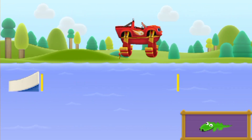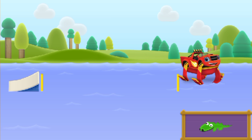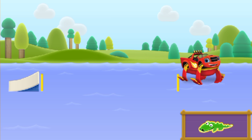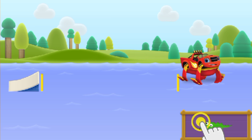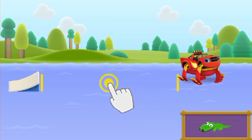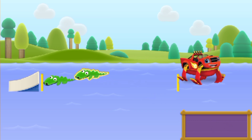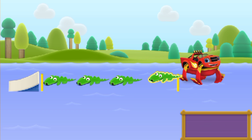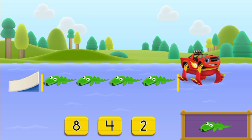Woo-hoo! Let's measure our jump using toy alligators. Hold your finger down on the toy alligator, then drag it to the space between the ramp and me, and pick your finger up. One... Two... Three... Four... The space between the ramp and me is all filled up.